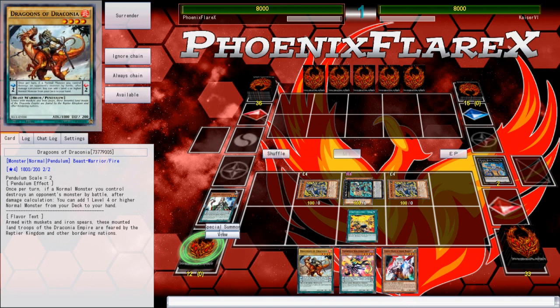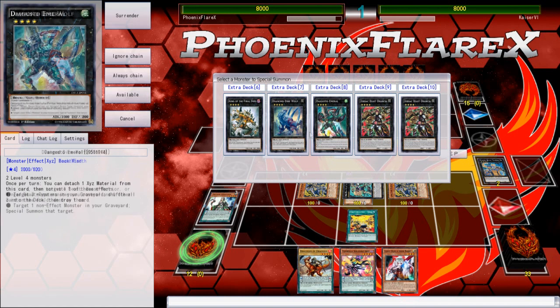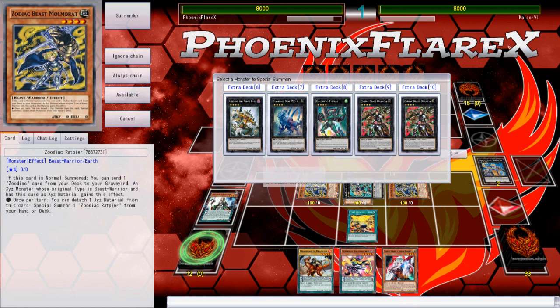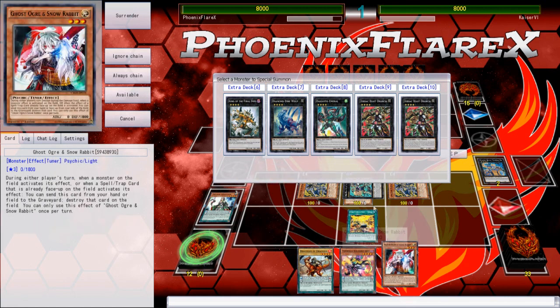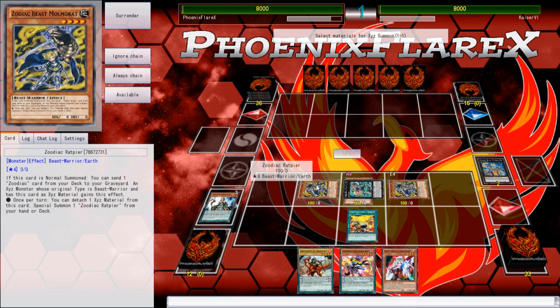The fact that I drew the Dragoons of Draconia here was even more crippling, because I could make Emeril here, but I have to use one of the Drident materials to pop my Tinky so that I have three monsters on board, because I can't detach the Rad from the Bullhorn to search the Dragoons. So I just don't get a free card out of the equation, and I have to pop the Tinky in order to even resolve the Emeril.